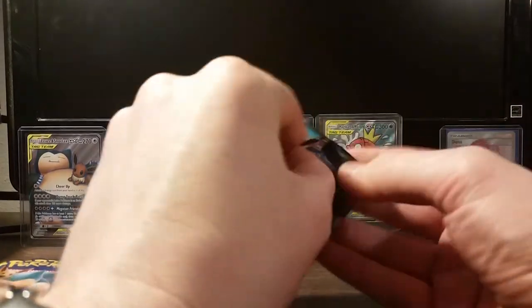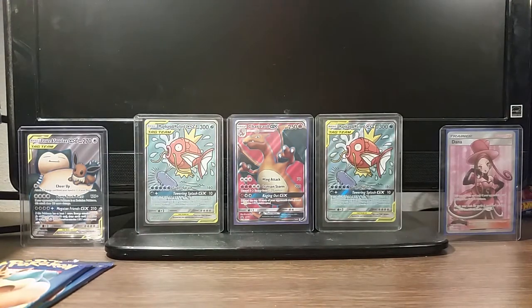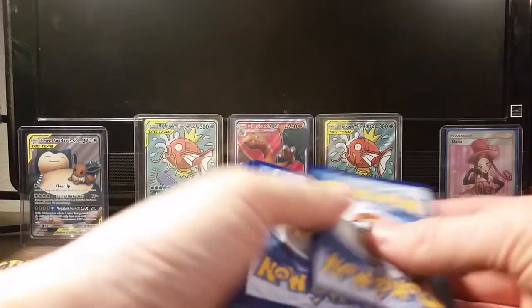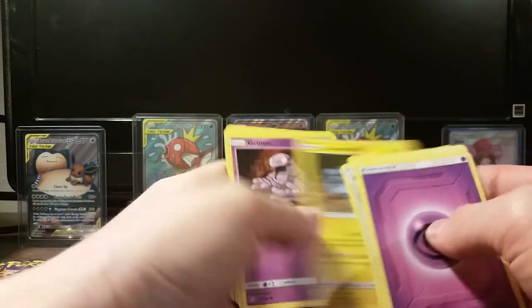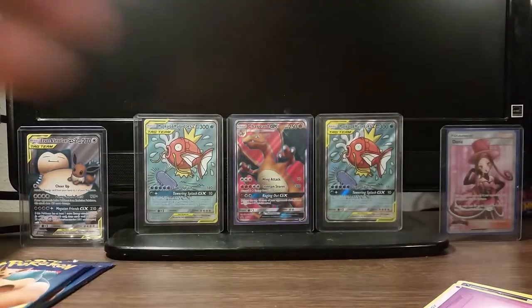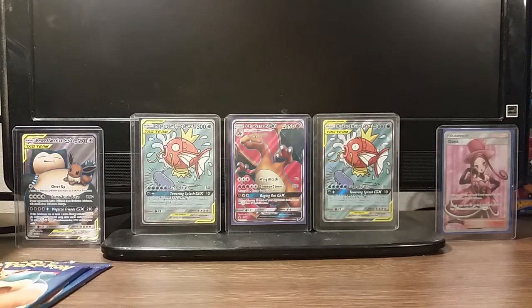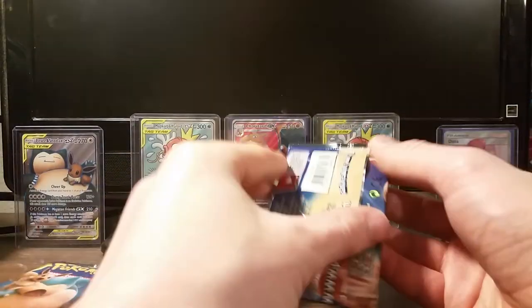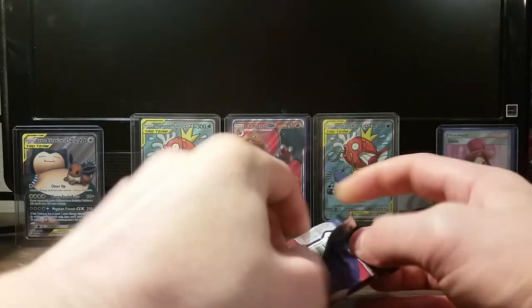We got a playset of Judge's Whistle, by the way. That'd be a cool secret rare to pull — either a secret rare, a second full art trainer, or just anything, really. Every pack you can pull a $25 Reverse Holo Jirachi. I guess the Reverse Holo is actually worth a little less than the Holo now. That regular Holo Jirachi's really shot up.